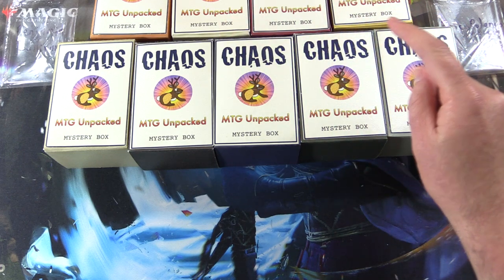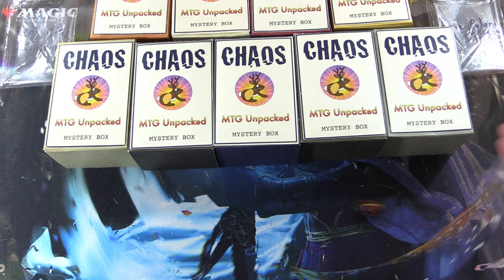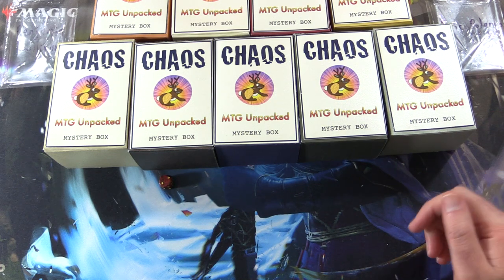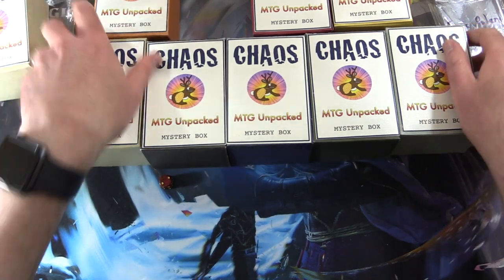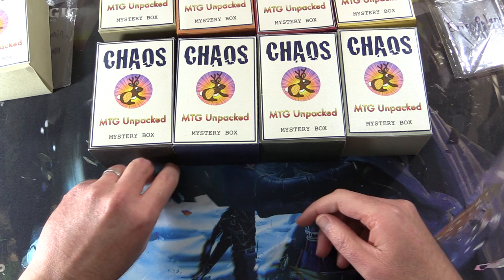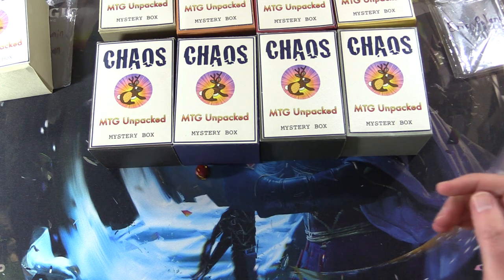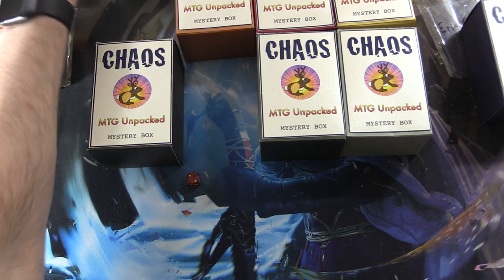We're going to roll one through three for the first row and four through six for the second, then narrow things down. Rolling — so one goes to the first row, two goes to Benjamin. Rolling again — four goes to the second row, and number two again goes to Eric. Let's get the rest out.